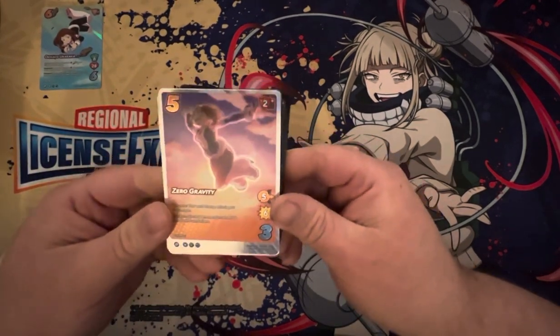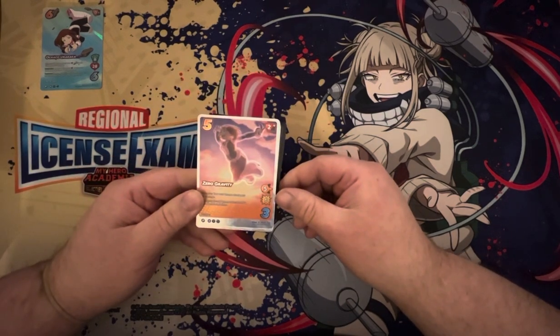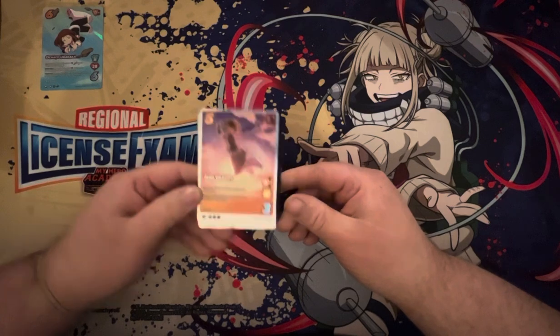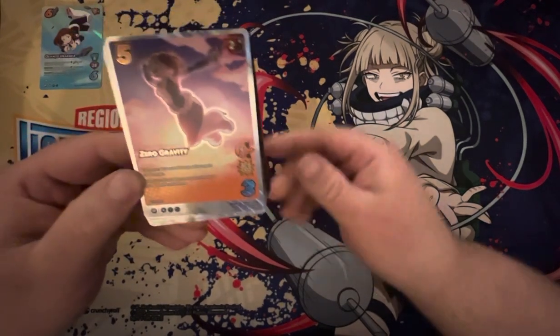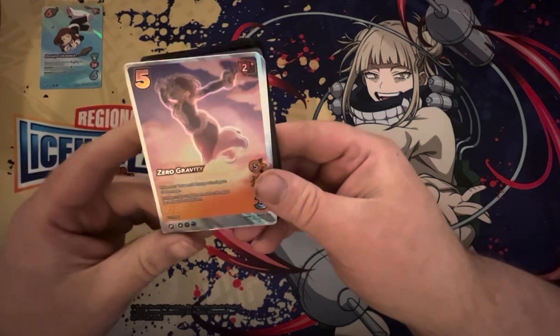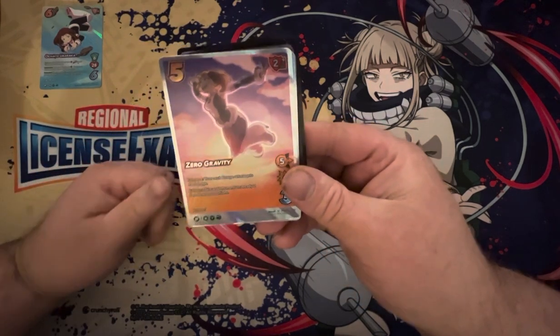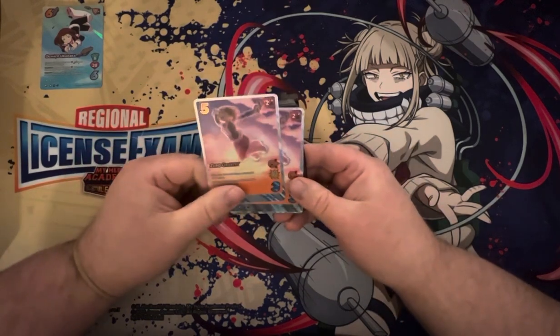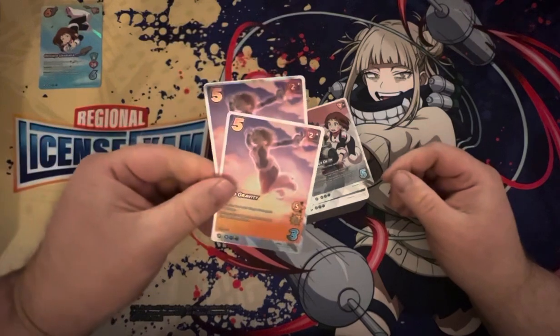Now we've got Zero Gravity — 5-diff attack, 5-mid for 6. Those are some big boy numbers. It's a charge. Enhance: your next charge attack gets plus 3 damage, so that's a very nice setup on itself. And then enhance: discard momentum, ready 2 face downs. This is super good. It's a beautiful card, and there's 2 of them.